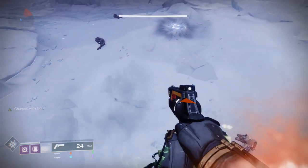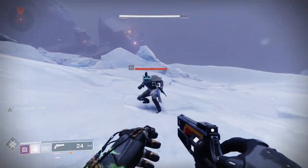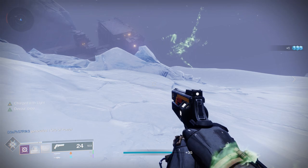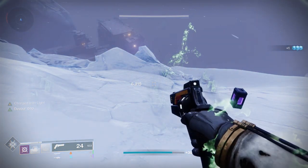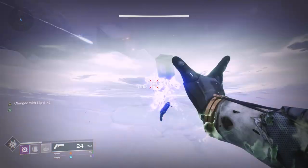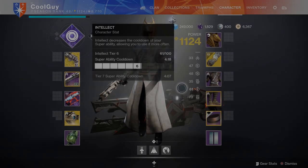Check out this interaction: I have a full melee charge and I'm charged with light. I melee final blow an enemy — when that happens, the charge of light is consumed and my melee cooldown gets filled halfway. That's because of Heavy Handed. But because of the artifact perk, since I got a Void melee final blow, it gives that charge of light right back. And Charge Harvester is just going to keep giving that charge if you don't have a full melee.